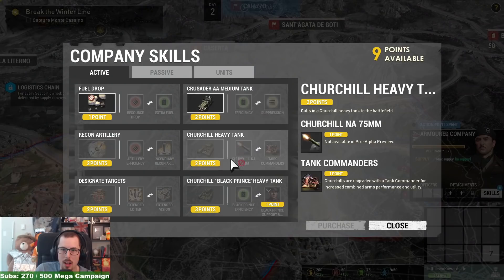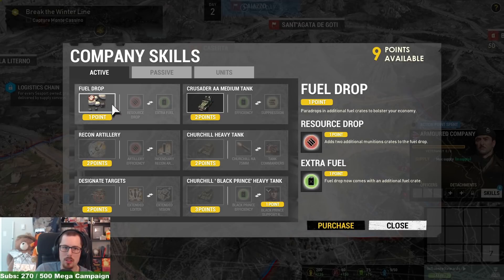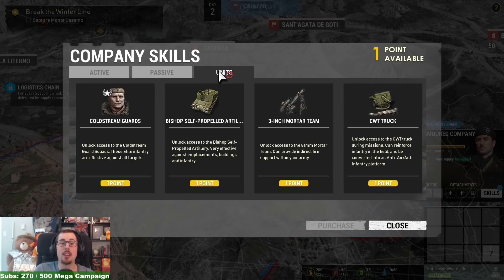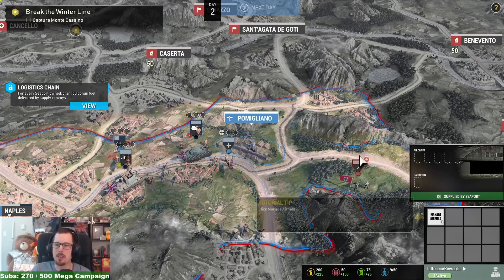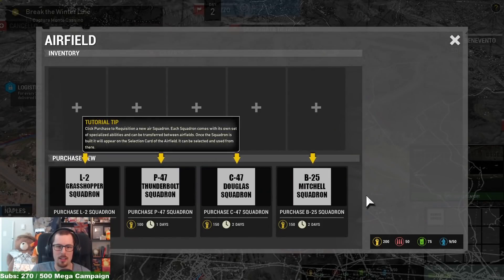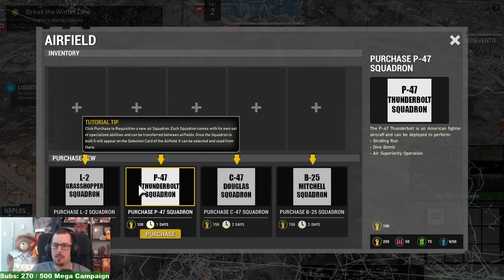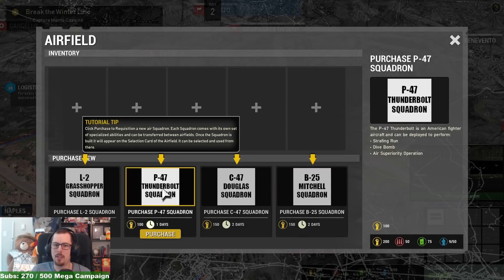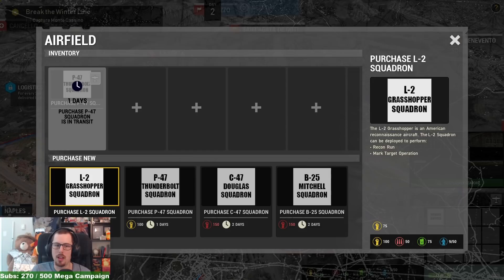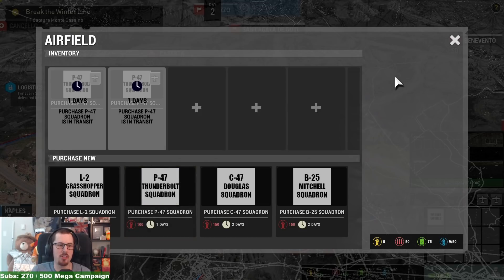I've got nine points, so if I just purchase — oh, I didn't even realize there was all of this. We can get some squadrons up in the skies. Do I want a Grasshopper? Thunderbolt strafing, power drop, supply drop, or a B-25? I think I'll go for the Thunderbolt squadron — two P-47s.